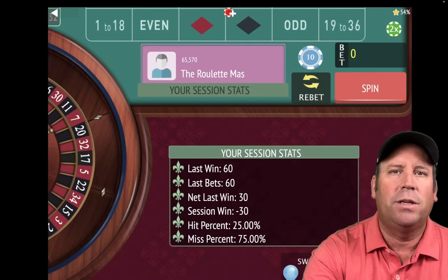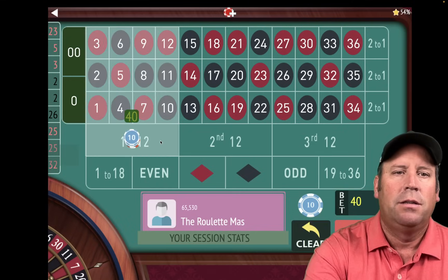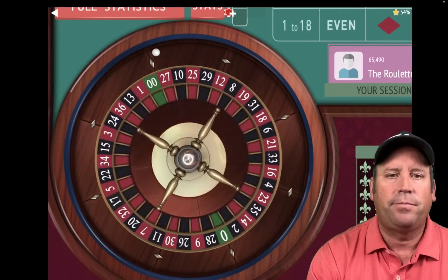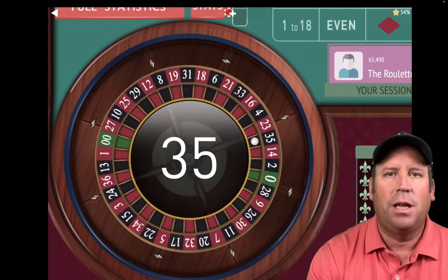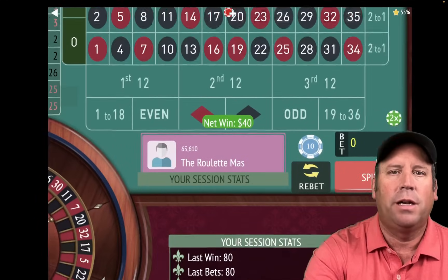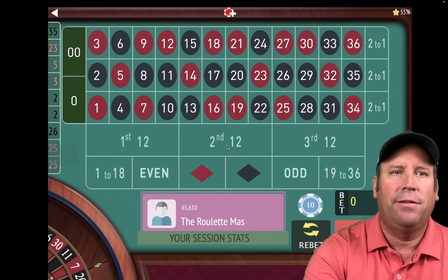We're going to go from $30 to $40. That's a 35 black, and that's a win. So let's see if we're up $100 — we're not, so we're going to go from $40 to $50, even after a win.